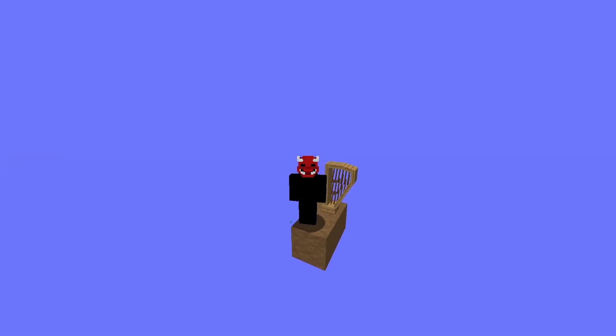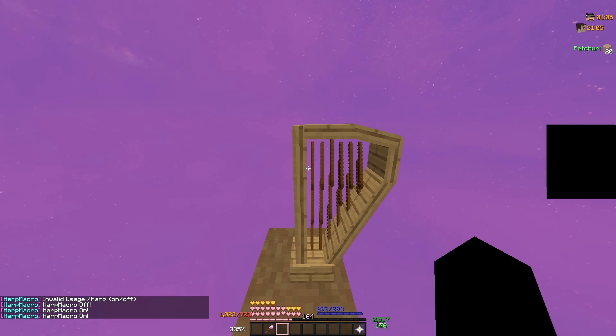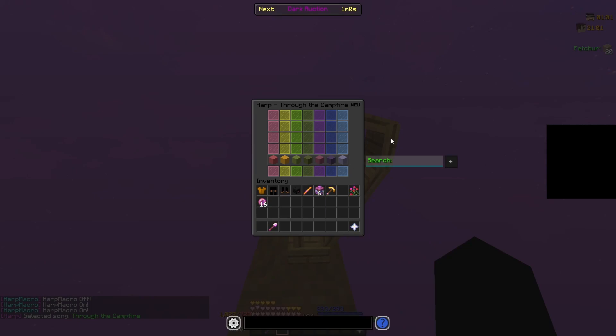So instead I sat there for about an hour and made a solution — I bring to you: Harp Macro. Super simple, super easy. The mod has one command: /harp. You can choose between on and off. Off disables the macro and on enables it — who would have known.